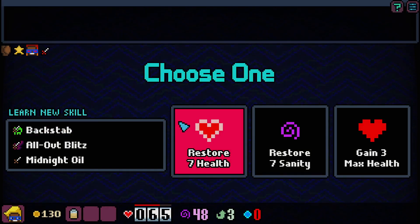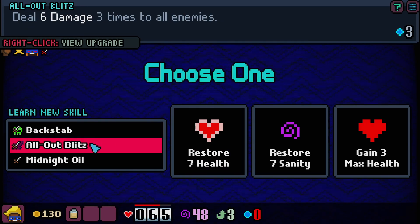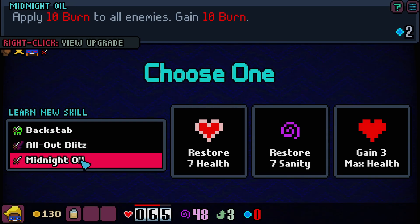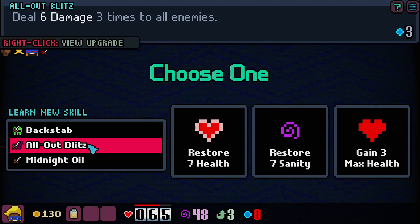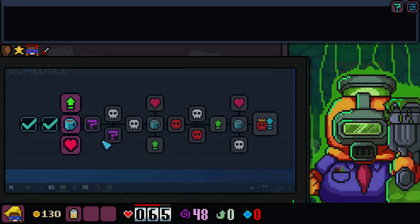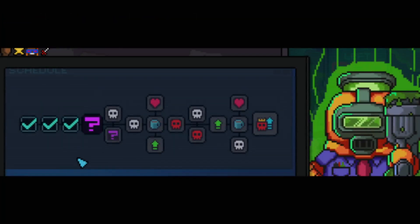We got some more wages. Backstab deals 13 damage and applies 3 poison if target is weakened, plus gains 4 crit. All-Out Blitz deals 6 damage 3 times to all enemies. Midnight Oil applies 10 burn to all damage and gains 10 burn. I think we take All-Out Blitz because that's really good. And then I say we take a health increase. And now we have a random event.